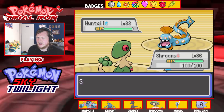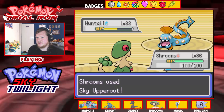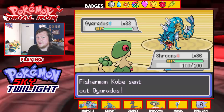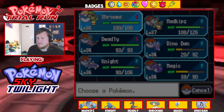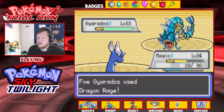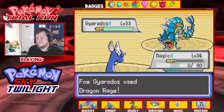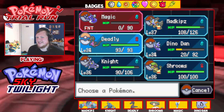You're a Dark type so Sky Uppercut should do a lot — yeah that does a lot of damage. But don't pass into the Gyarados. I can't do anything to you, let me just nope out of here. Oh why do I have to have 39 HP — damn it Magic! Well, that happened ladies and gentlemen.